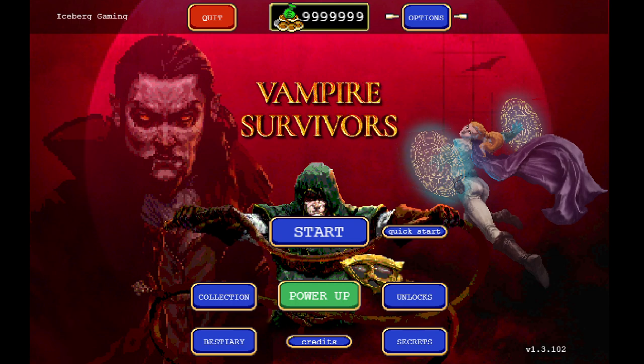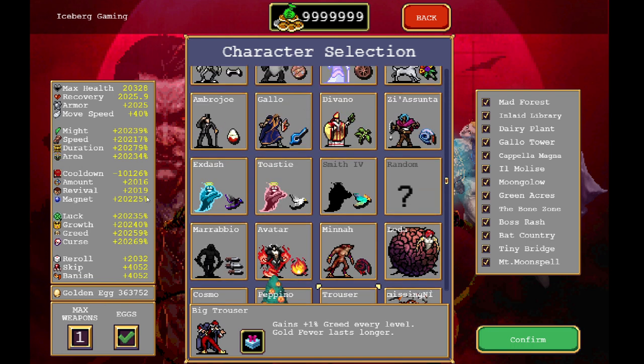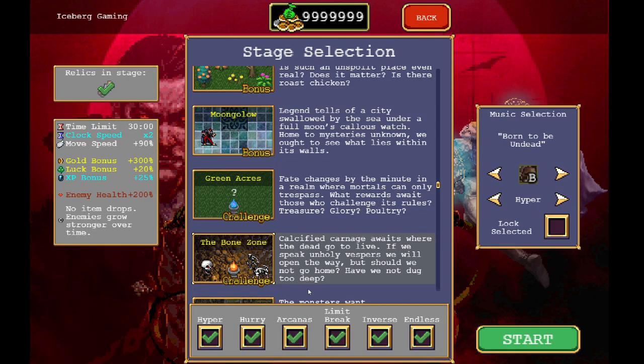Once you're around 10,000 eggs or so, this is the strategy you're going to use. We're going to take Big Trouser with one weapon — I've got 363,000 eggs here on this guy; look at these stats, they're incredible. See my video on how to spend all your gold at once so you don't give yourself arthritis clicking the buy-egg button over and over again. We're going to take Big Trouser with Hyper, Hurry, Arcanist, Limit Break, Inverse, and Endless. Limit Break you can get away without using, but I like it because it keeps killing things faster and faster, which means more gold.